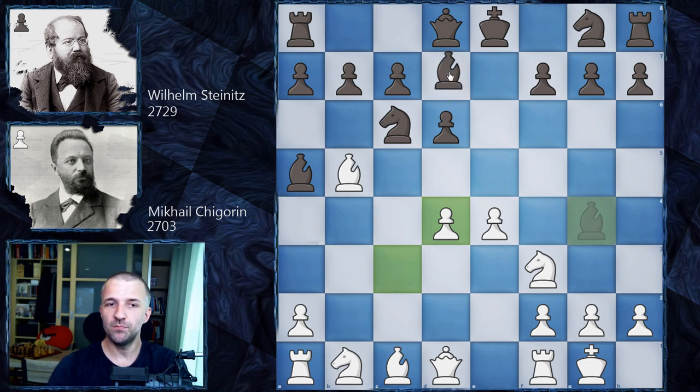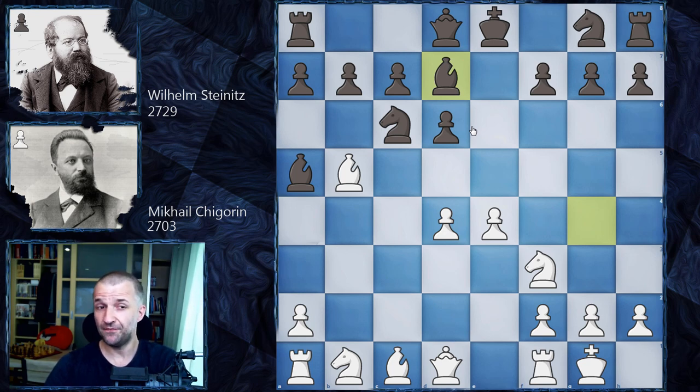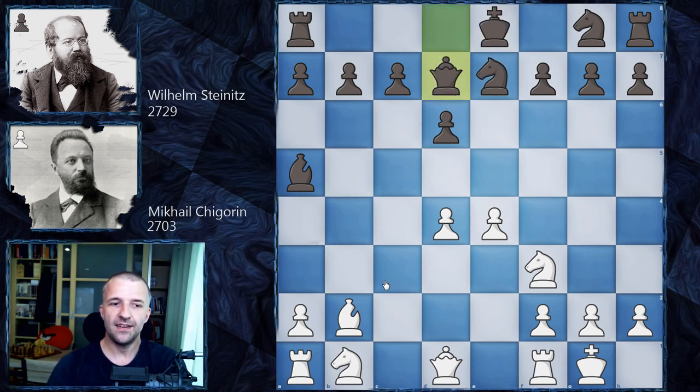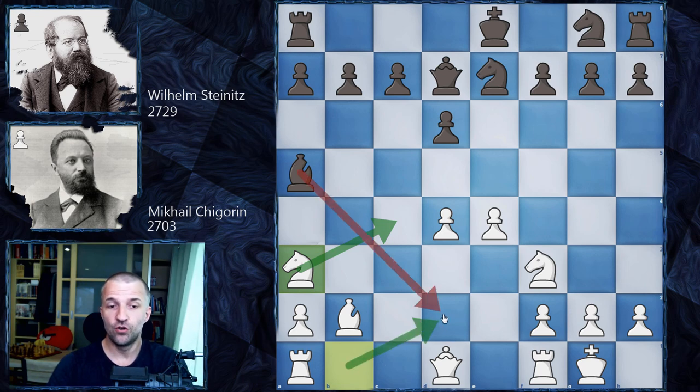However, we have Bd7, so Wilhelm Steinitz tried to be more solid here. But after Bb7, he played Nce7, asking to exchange the light square bishops. Of course this light square bishop isn't that great, so why not? Bd7, Qd7, and now we have Na3. The obvious plan of Chigorin is that the knight would like to come to c4, but not through d2 where it could be potentially exchanged, but rather through a3.